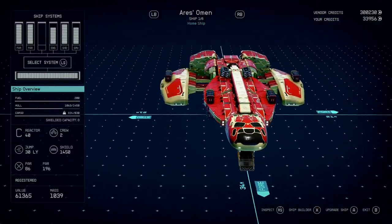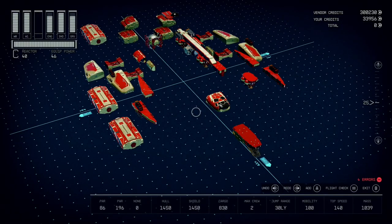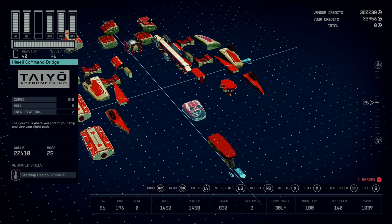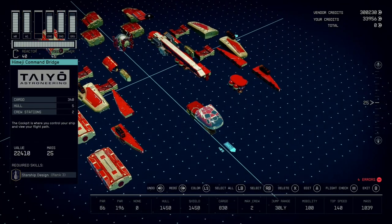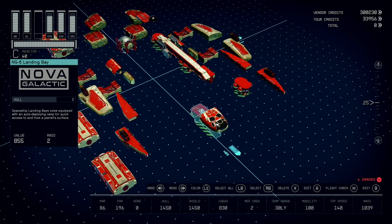So without further ado, let's take this thing apart in the shipbuilder and I'll show you how to make it. Now I do have Piloting 4 and Starship Design 4, so you might not be able to get all of these parts if you don't have those skills unlocked yet, but you can scale this down to match whatever you have unlocked so far. Starting off you have the Haimiji Command Bridge which you can get at Taiyo Astroneering at Ryujin Industries in Neon. Next you have this NG6 Landing Bay which I got at New Atlantis but I think you can get it just about anywhere.